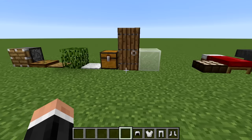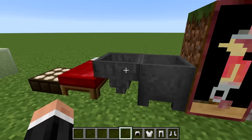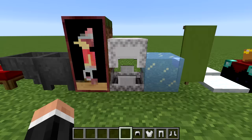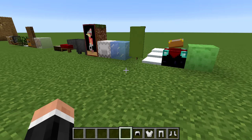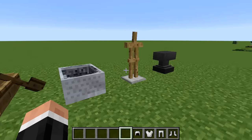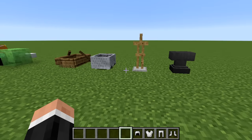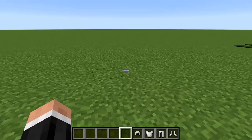There are also some lesser-known and lesser-used block options: daylight sensors, beds, hoppers, cauldrons, paintings, shulker boxes, ice, banners, snow, enchanting tables, and slime blocks. These are fairly useful depending very much on the build. There are other transparent blocks like redstone repeaters, comparators, cactus, and cobwebs — I'll put a link to a full list — but many aren't practical for survival building.